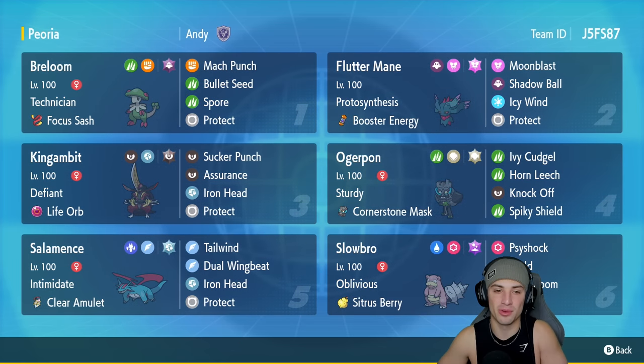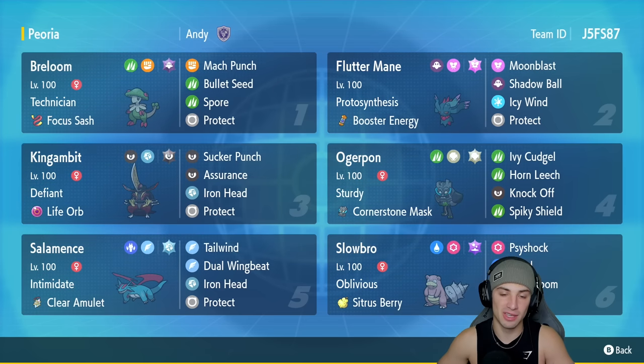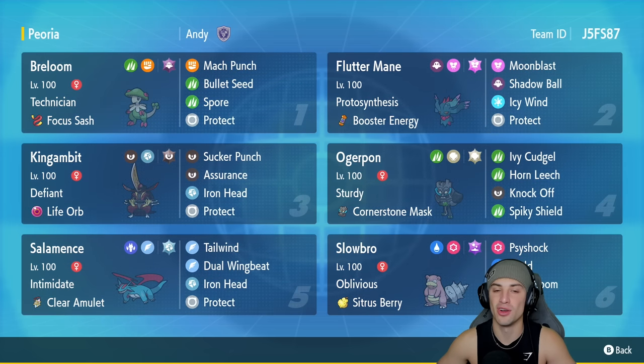The first Pokemon in today's team preview is Breloom, and Breloom is an all-time favorite of mine. I absolutely love this Pokemon, especially with Technician - the Bullet Seed and Mach Punch combo makes it do some crazy damage, and they're both STAB moves. This Pokemon also has Focus Sash, Protect, and Spore. We're not overdoing the Spore today because I don't want to annoy opponents with it.